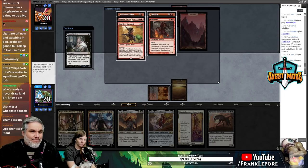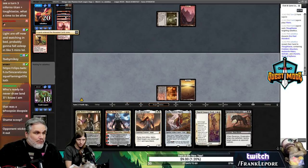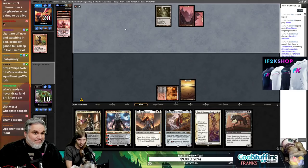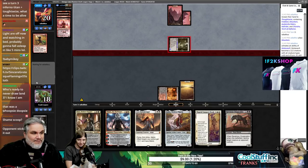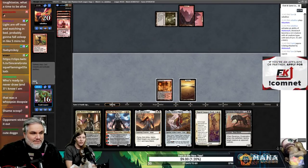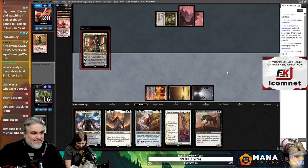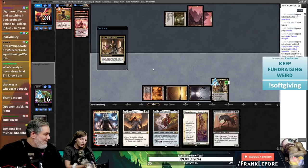Hellrider, Dire Fleet — what were they trying to do, just attack? I want to take the Dire Fleet because they're just going to Thoughtseize us next turn. Their hand is like four-drop, four-drop, four-drop, six-drop — they might not even have a fourth land. There we go, we did it. Would love a land here.